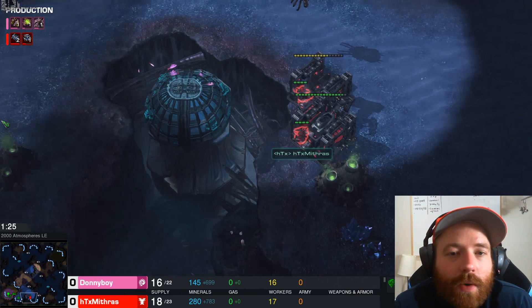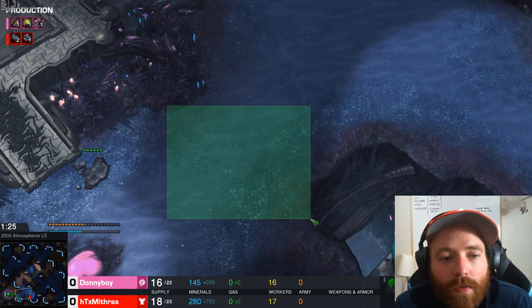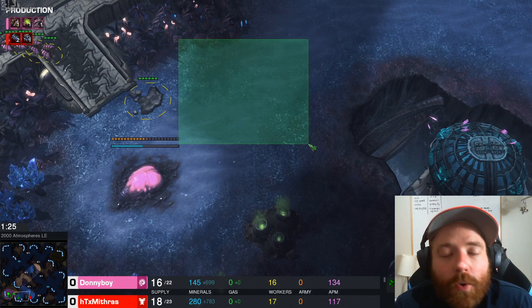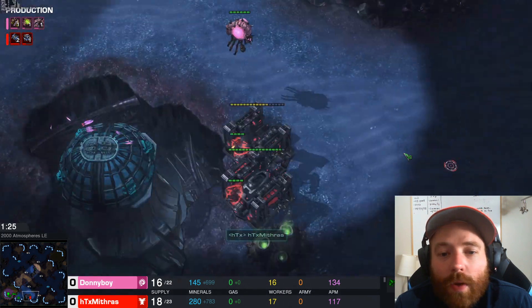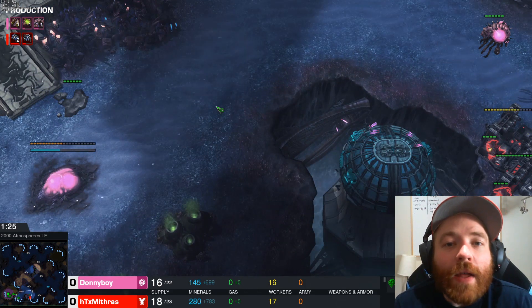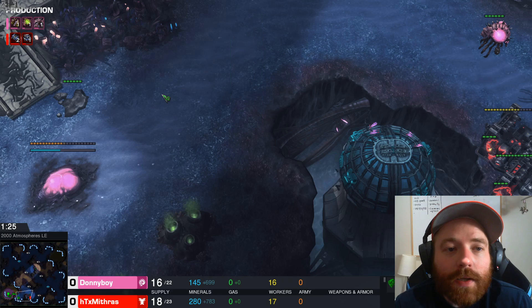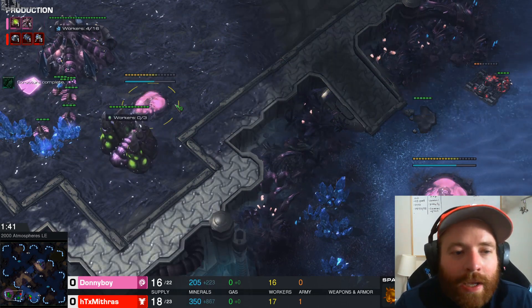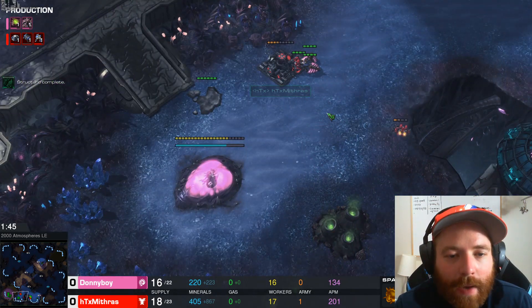If these two SCVs survive, what are they going to do? They're going to come over and try to build bunkers in front of your natural. If we see that, we just need to pull two more drones and attack those SCVs — we need to prevent the bunkers from going up as long as possible. As soon as our spawning pool finishes, we need to make lings, queens, and we just need a single spine.